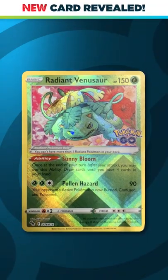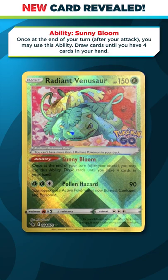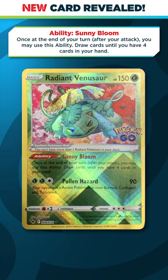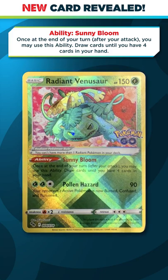Thanks to a new leak, we have our first look at Radiant Venusaur coming out in the upcoming Pokemon Go set. Once at the end of your turn, after your attack, you may use this ability and draw cards until you have four cards in your hand. This ability is really unique since it activates at the end of your turn.